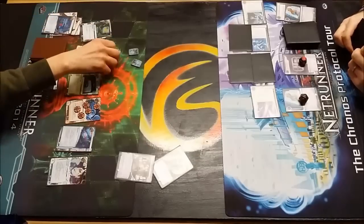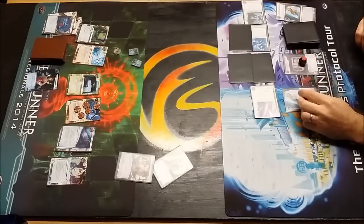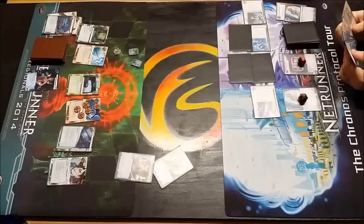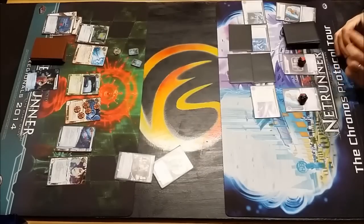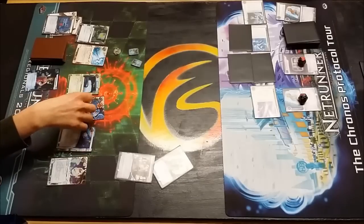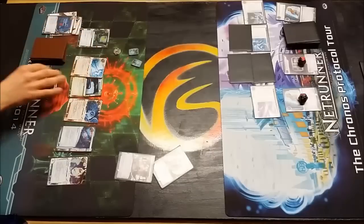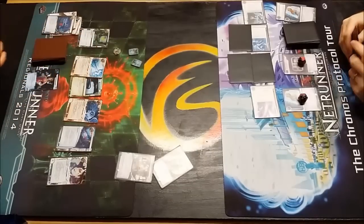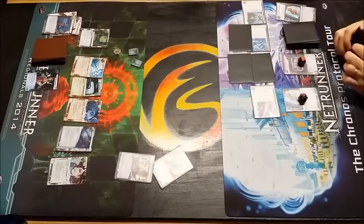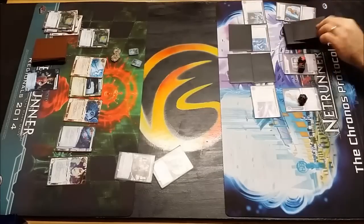He'll draw and play a Desperado. So now he does have full value, and he's going to pass the turn back over, at which point Dave will get two off Eve Campaign. Dave's going to clear and purge virus counters, getting rid of all those Datasuckers, thereby strengthening potentially future ICE. I'm not sure what else he may have placed on R&D and HQ, but at the very least he does make that Viper a little bit stronger.